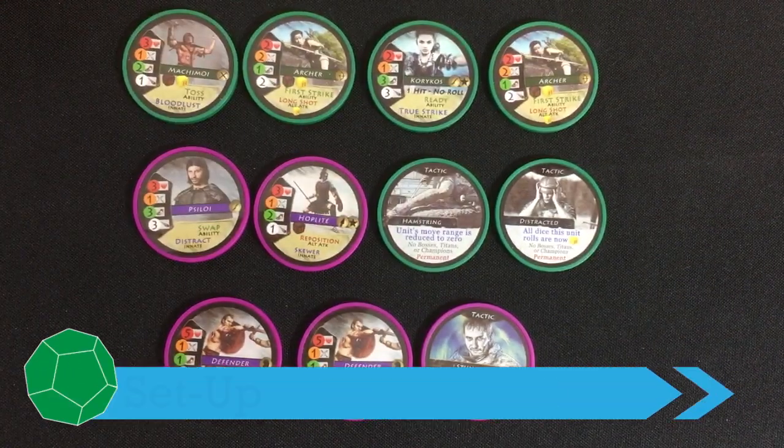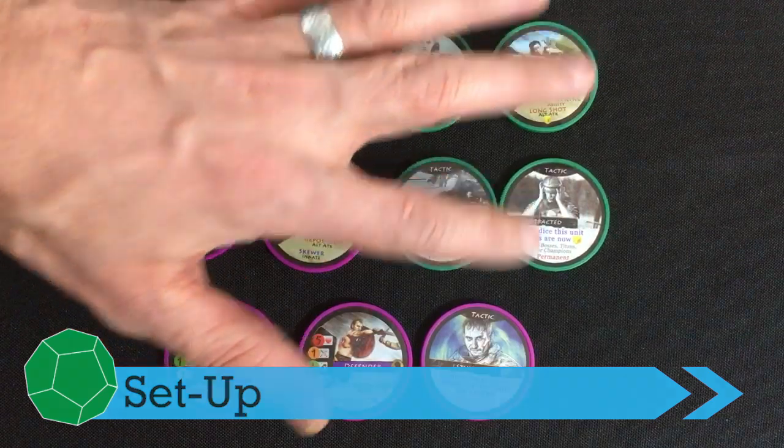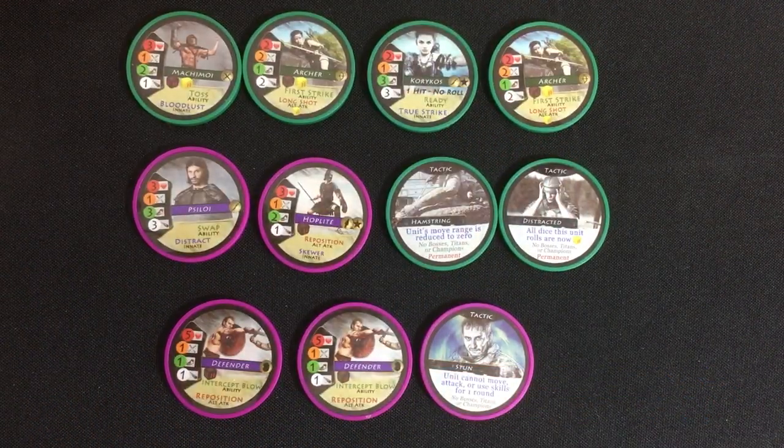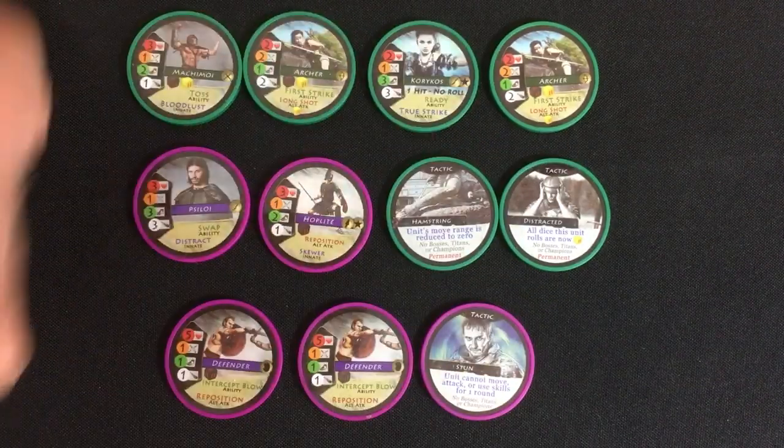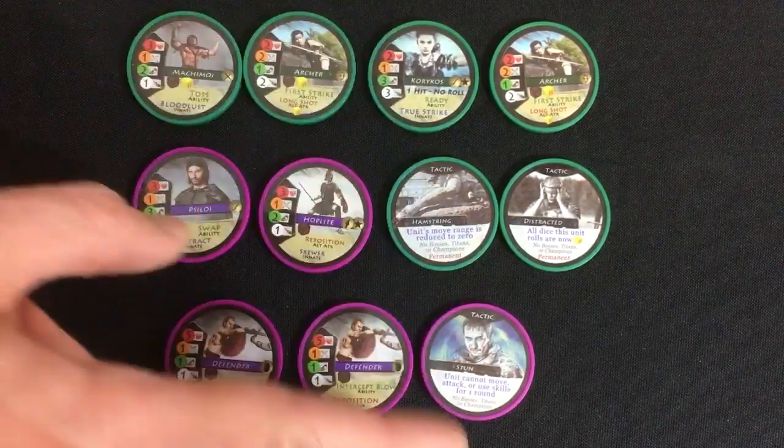As a draft, you pick six units and/or tactics. Most of these are units; the ones with no numbers on the side are tactics, which have little one-time special abilities. Usually you can draft from the full set of over 20 chips, and if you own the other sets like I do, you can draft from even more.